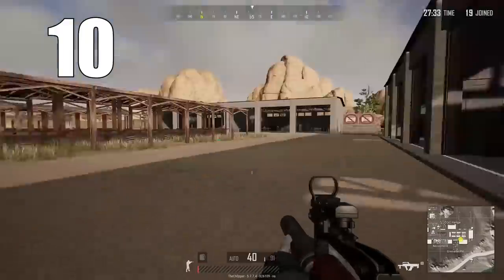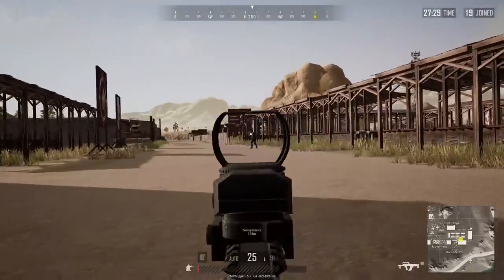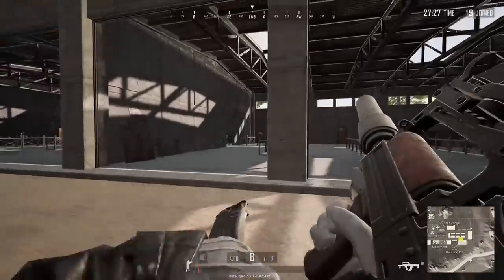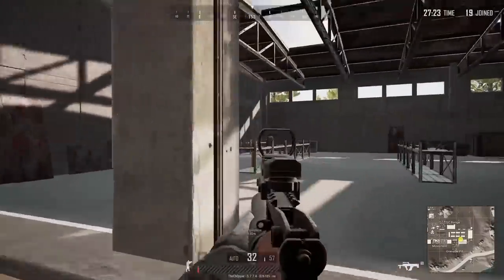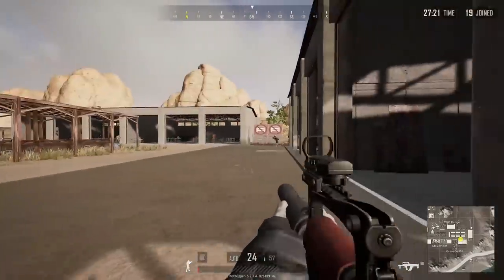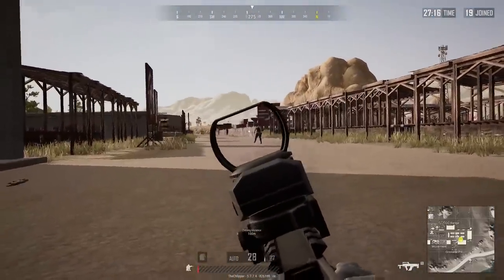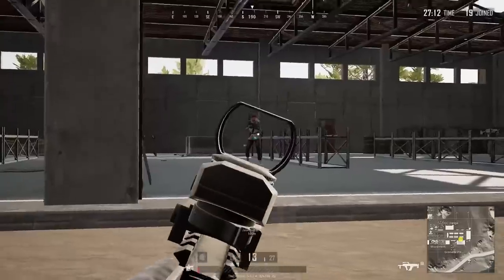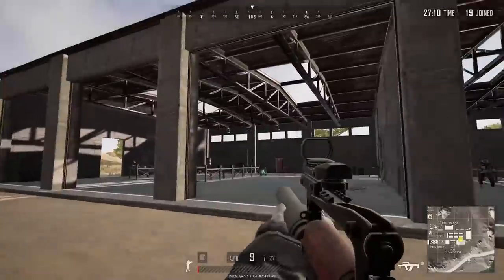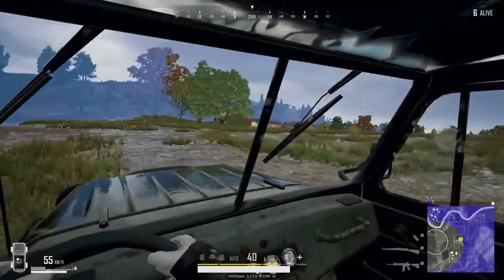Coming in at number 10 is a great crate weapon — the Groza. Unfortunately, this weapon cannot run a compensator, which it could greatly benefit from. There's a weird myth about running a suppressor on some 7.62 ARs like the Beryl, but it doesn't really seem to affect the Groza too much. The suppressor is basically the only muzzle option you can run on this gun, and it's really important that you do have it because of how loud this weapon is.